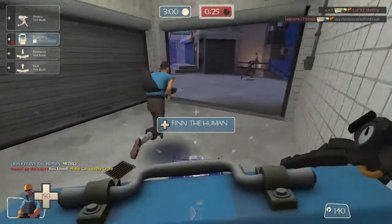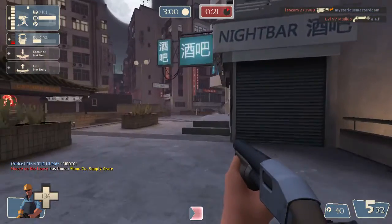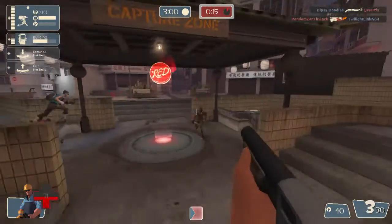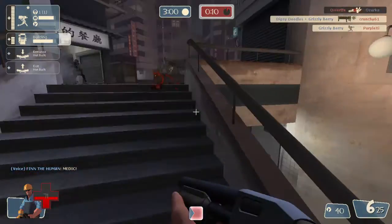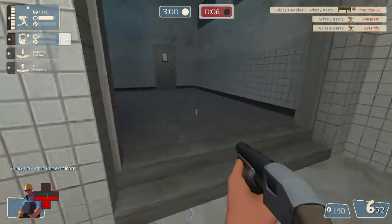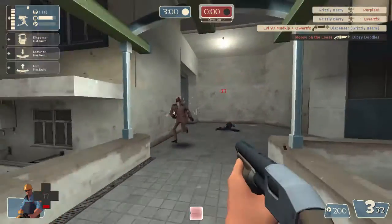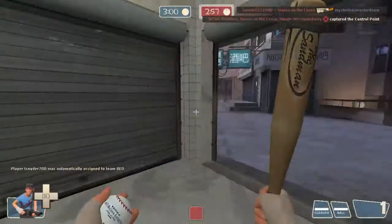Hey everyone, Grizzly Berry here with another Team Fortress 2 gameplay commentary. Today playing Scout on King of the Hill King, which isn't a map I'm really too familiar with — I haven't played it a ton and haven't really enjoyed it a whole lot. I did get a pretty decent gameplay here so I'm going to show it to you guys. Right now I was playing Engineer and my team was getting completely dominated, so I switched to Engineer and tried to annoy the other team with mini-sentries and stuff, but unfortunately it did not work.